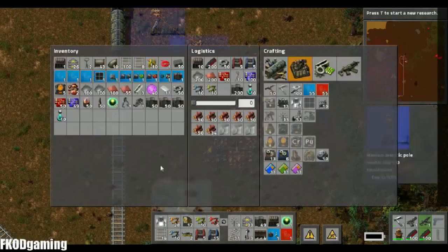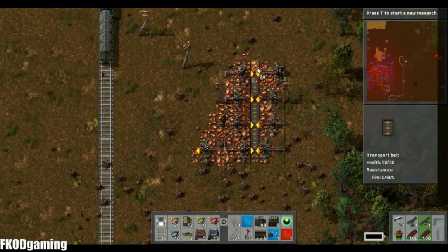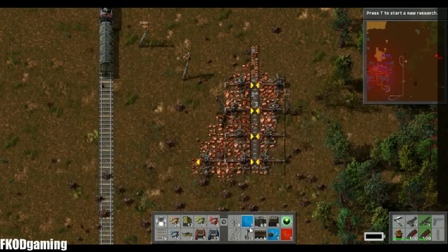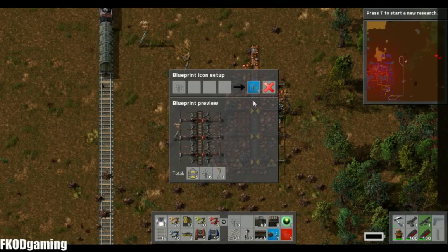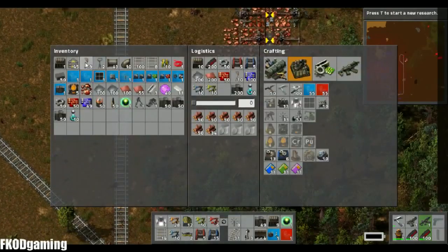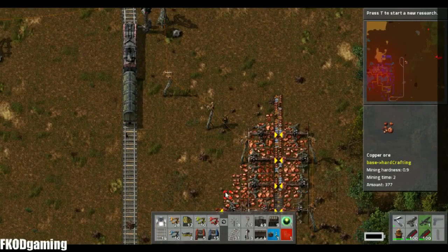Of course we need some power down there, but before I do that I'm going to make a blueprint. I need tracks here — bear belts, that's what they're called. Just put those anywhere and we'll do a three-long mining rig, and call it a field. All right, and we'll hook the rest of this up as well.